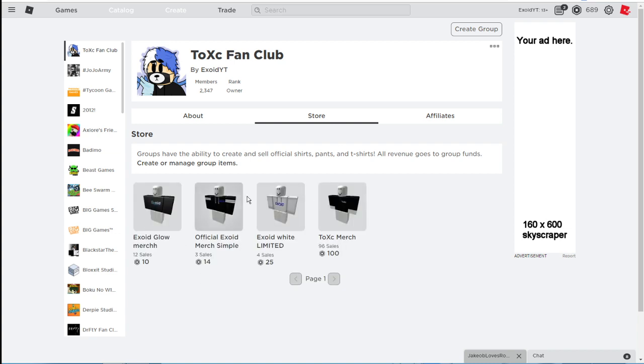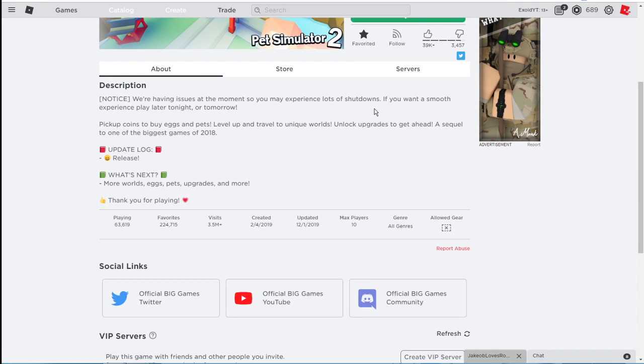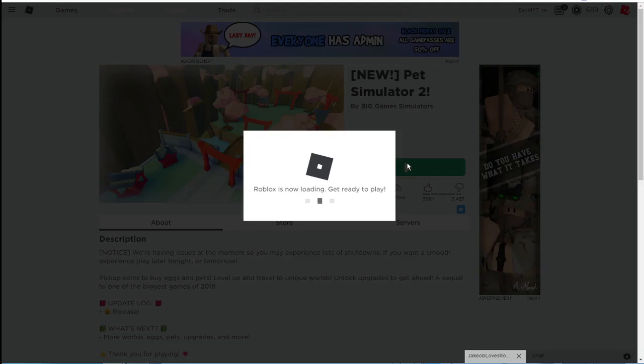Just buy any of the merch and I'll friend you guys. Now basically, if you guys don't know, Pet Simulator 2 is the brand new game and there are actually many ways to get VIP. I'm just gonna go in the game first.